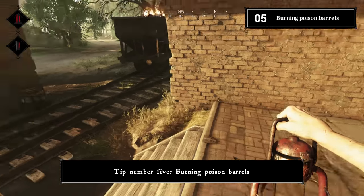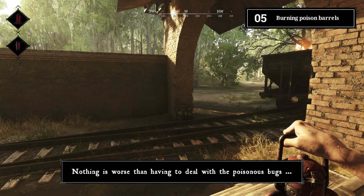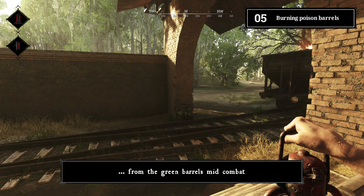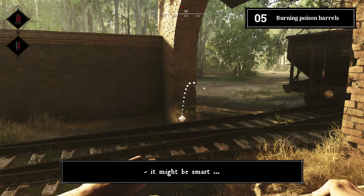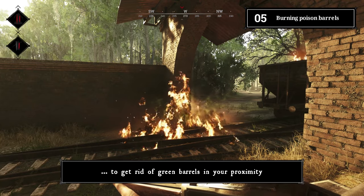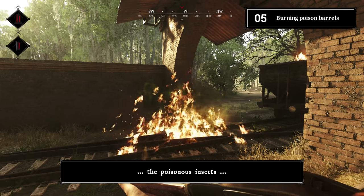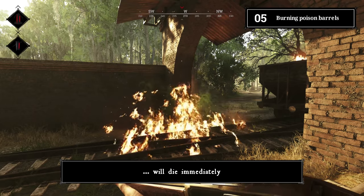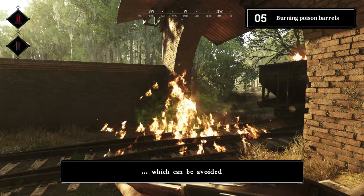Tip number five: burning poison barrels. Nothing is worse than dealing with poisonous bugs from green barrels mid-combat. If you expect a longer gunfight, for example at the boss lair, get rid of nearby green barrels. If you destroy poison barrels with a lantern, the poisonous insects die immediately. The only thing left is the poison cloud, which can be avoided.